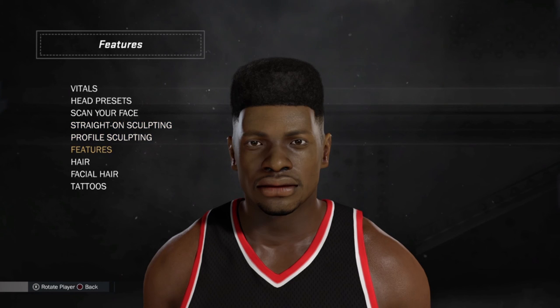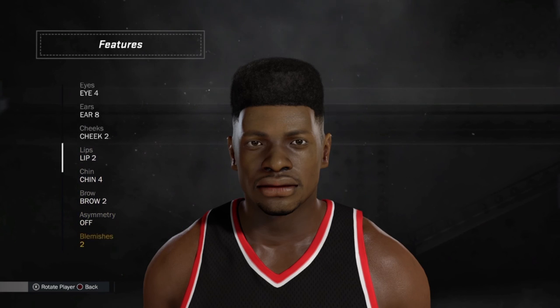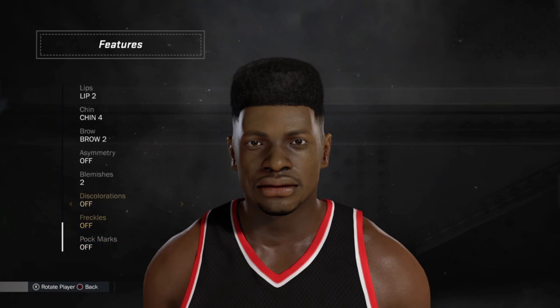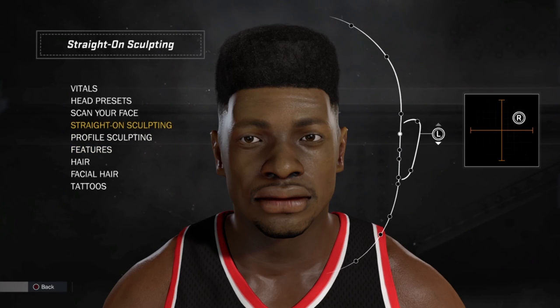Alright, start off with the features: skin tone 2, eye color brown eye 4, ear 8, cheek 2, lip 2, chin 4, brow 2, asymmetry off, blemishes 2, everything else off. Alright, check out his straight-on sculpting.